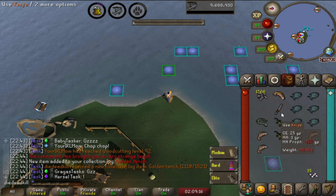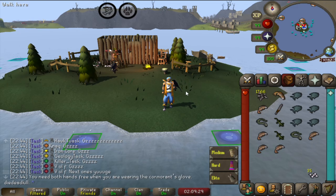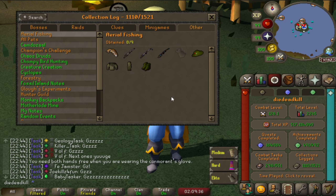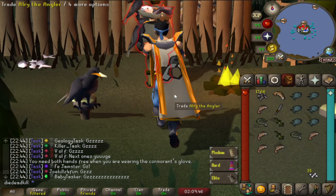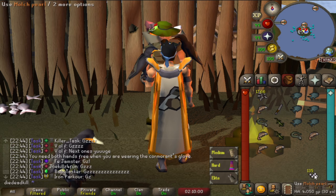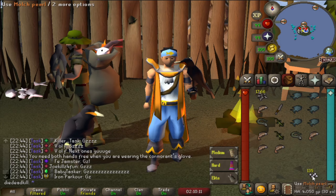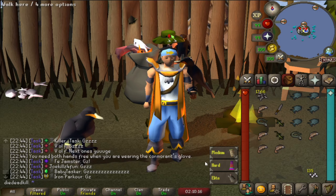We got a Tench! Finally! It isn't that long after we got the fishing level, but I cannot wear it because I'm wearing the bird. Golden Tench — only one item left to complete the Aerial Fishing log, just the Fish Sack, and that's going to take a while. In the meantime, I'll trade in the Golden Tench because that will bring us 100 pearls closer to our goal. We're now at 135 pearls, which basically completes our goal of 100, but I kind of just want to go for 200. The Tenches are just a nice bonus.